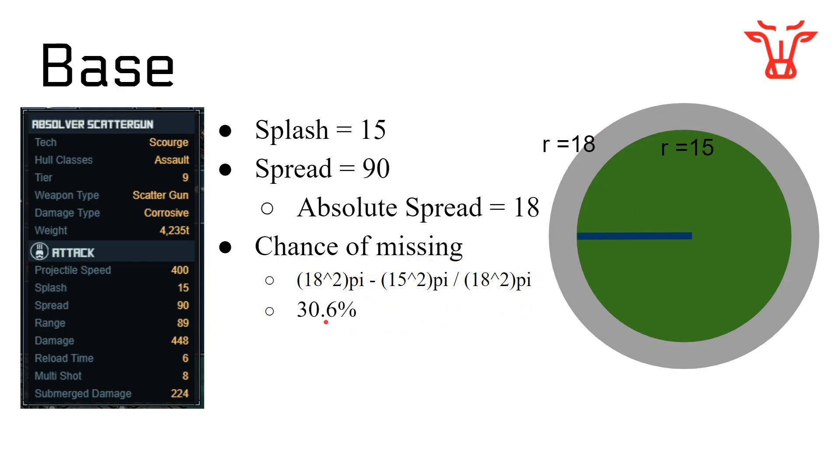That's not great, and we can actually calculate the chance of missing. It's the area of the large circle minus the area of the small circle, divided by the area of the large circle. With the Absolver Scatter Gun — and the numbers are the same on the Bloodlitter — only 30% of shots fired actually hit. That's not great, and it's something you might want to increase.